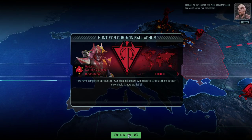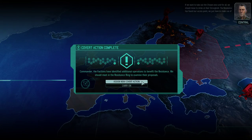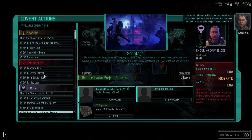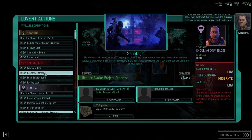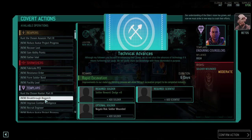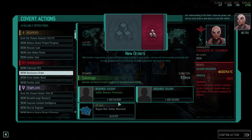Together we have learned even more about the Chosen that pursue you, Commander. If we want to take out the Chosen once and for all, we should move to strike their stronghold. The Resistance has found our access point — we just have to make use of it.